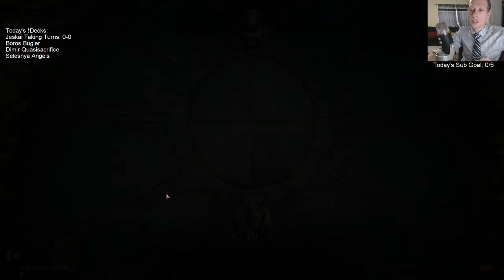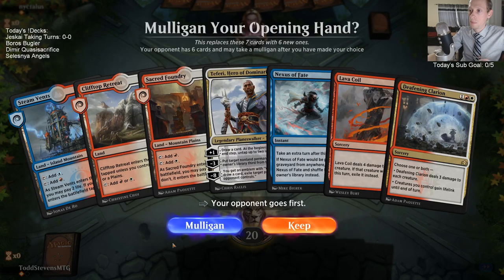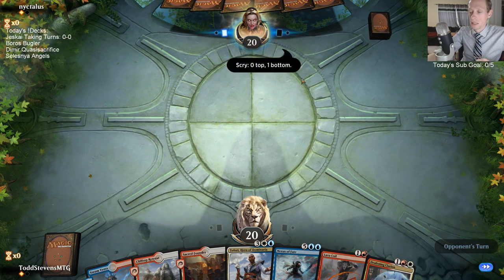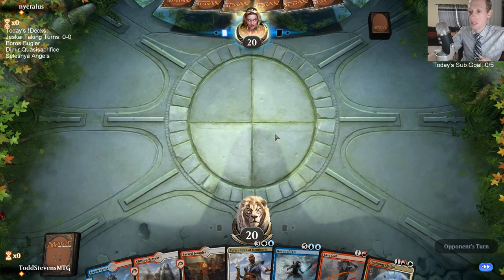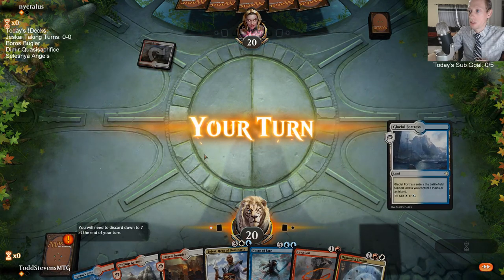I kind of feel like I should just put an extra Cleansing Nova in my deck. We do have Urza's Ruinous Blast. I feel like they're going to have enchantments like Ixalan's Binding and Conclave Tribunal - stuff like that. I feel like they're putting in enchantments to deal with my angels, and just having Cleansing Nova to destroy the enchantments could be pretty useful.